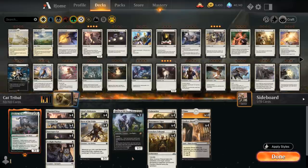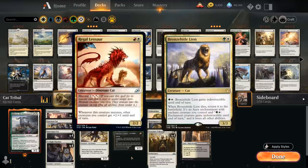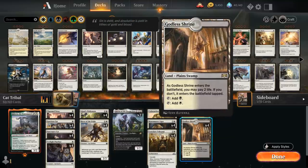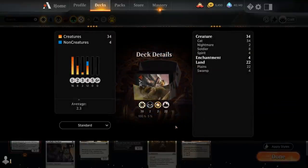The deck just ended up being mono white. I've tried fitting in other colors — there are cool cats like the Leosaur in red or the Fleecemane Lion in green — but the problem is always the mana base. Including other colors means too many tap lands, and sometimes we won't be able to curve out with cheap one-drops. So we ended up with 18 plains and 4 Godless Shrine to enable the Twilight Panther's ability. Now let's jump into some games and see how the deck does.